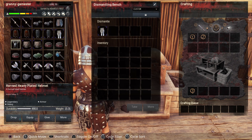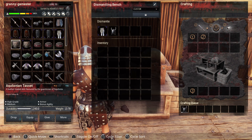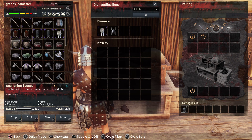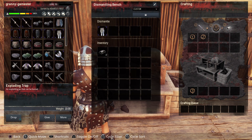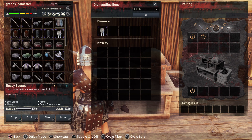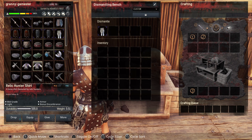I also have a Horned Heavy Plated Helmet, which is a legendary helmet. Let's plop that in there — it is dismantling this helmet, and for that we are going to get two hardened steel back.